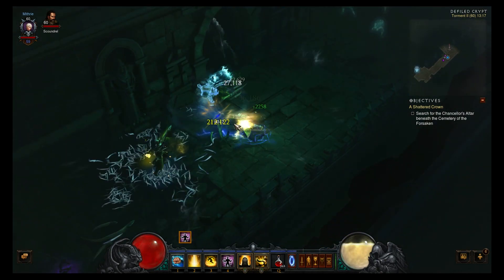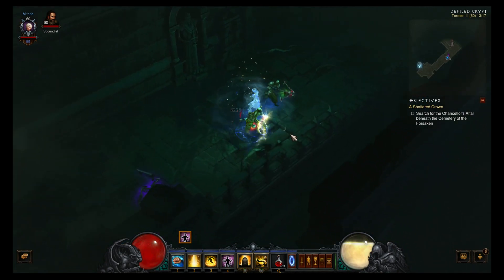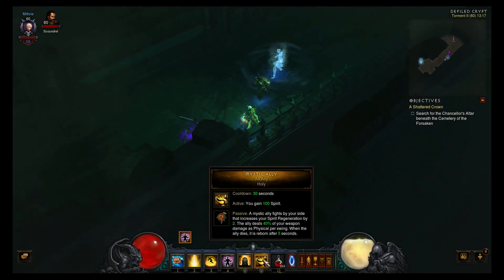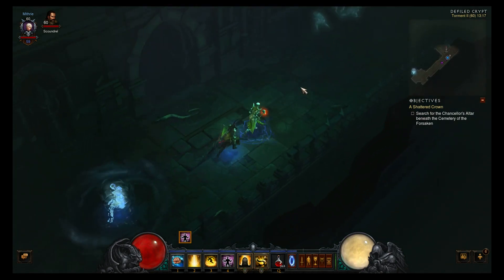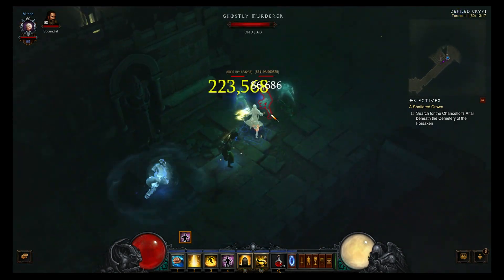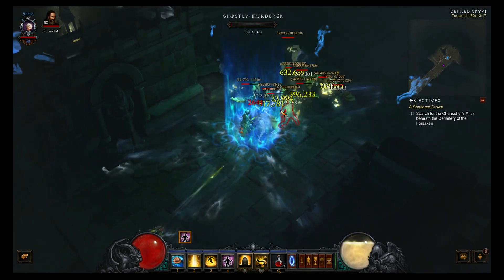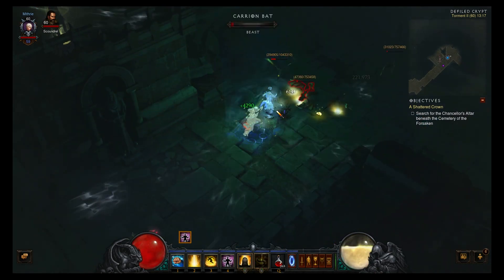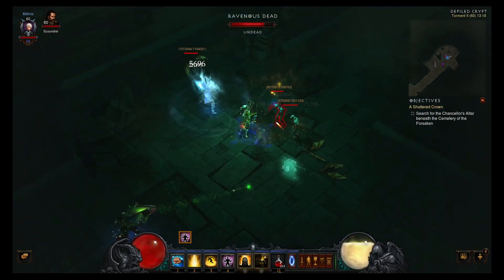The good thing about this build is that if spirit gets really low and isn't regenerating quick enough, I can reactivate my Mystic Ally and gain 100 spirit, and I can do that every 30 seconds. After reactivating, I'm almost back to full spirit already.